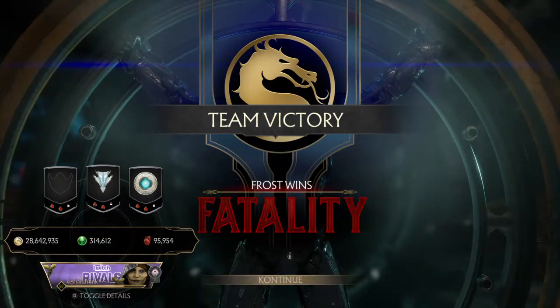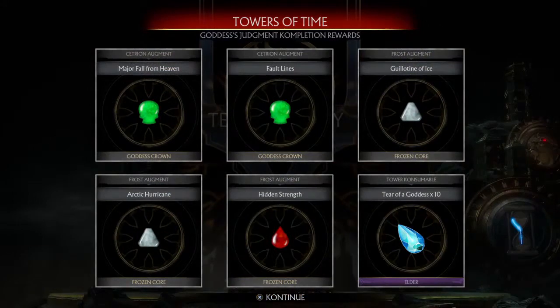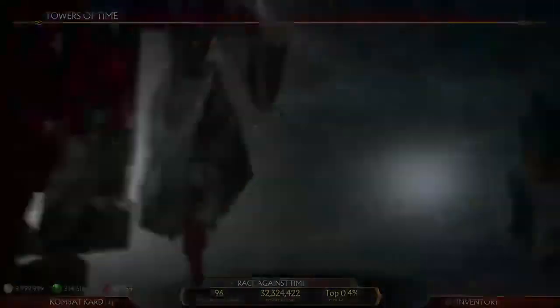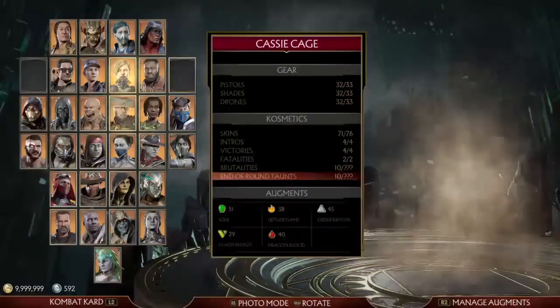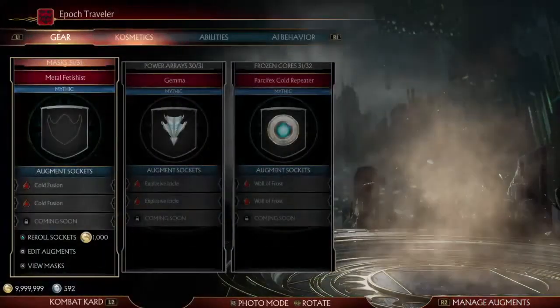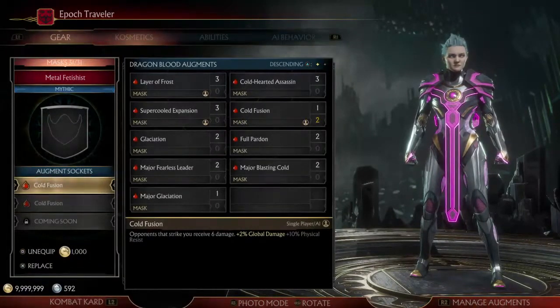That's why I like these augment builds — because you literally don't need to know anything about the character. Just know uppercuts, throws, walk, and you're good. Did we get some augments? I don't need augments for Frost — I have plenty. Probably should have done that with Devorah, because I still need augments for her. I highly recommend that you go try it out for yourself, or maybe try grinding to get some of these augments, because these augments really make Frost a whole lot more durable and able to pick up easy wins in those co-op towers.